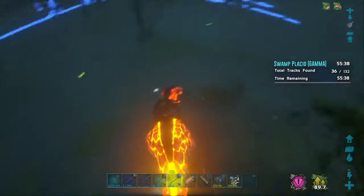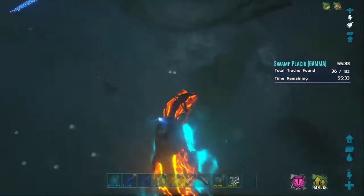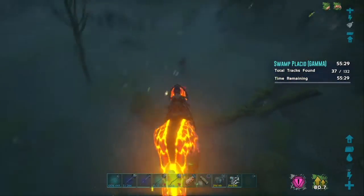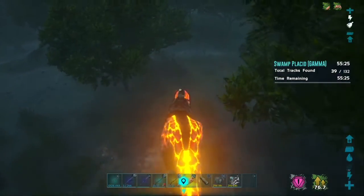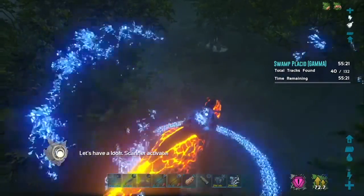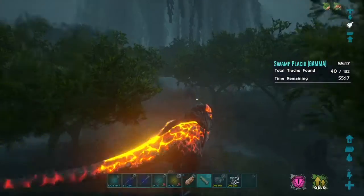I wish that they either gave more useful loot instead of giving megalosaurus and capro saddles for every mission. I don't need 800 ascendant capro saddles and megalosaurus saddles. I know capros spawn here but I'm like never gonna use one.